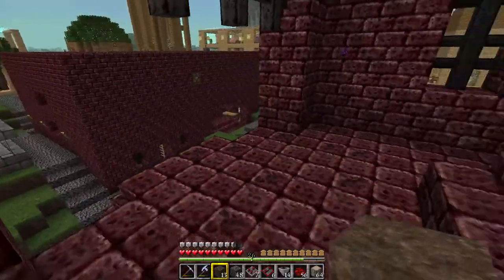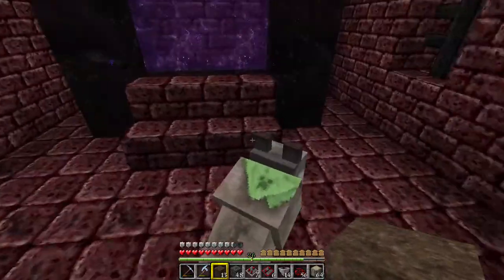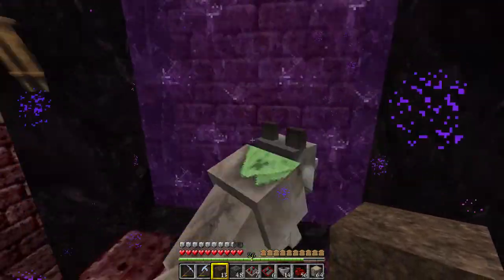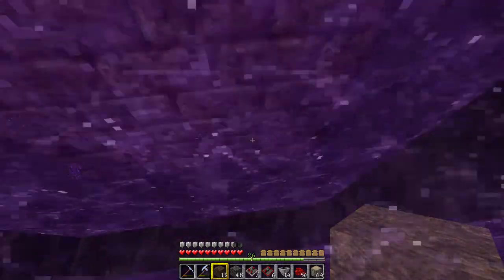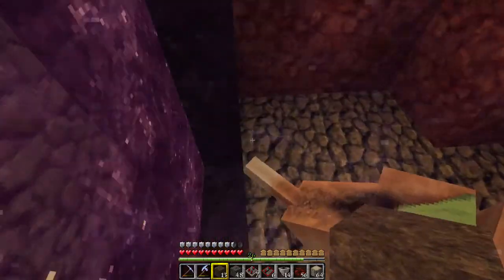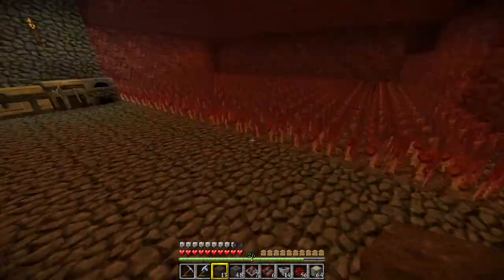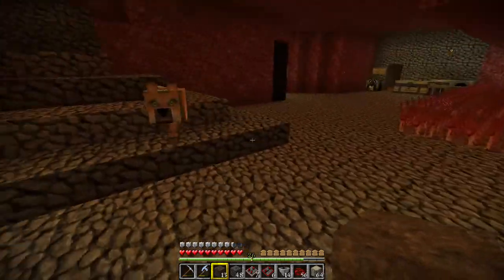Unfortunately, they won't spontaneously follow you through portals. But if you make them sit, I think you can push them through, and hopefully nothing bad will happen to him. So we pop him through the spawner, go through ourselves — and now he can follow us over here. We're going through this one to the Cloudspawner.